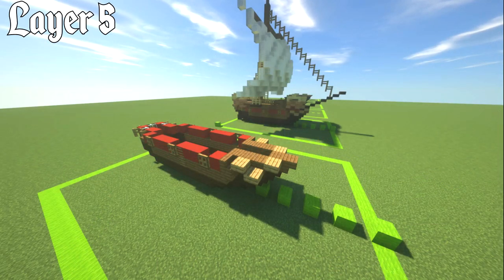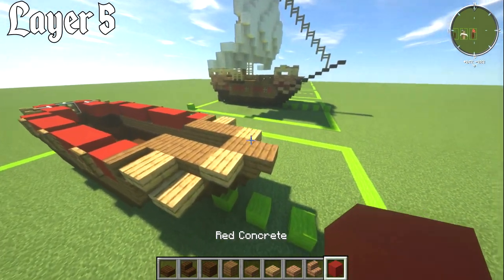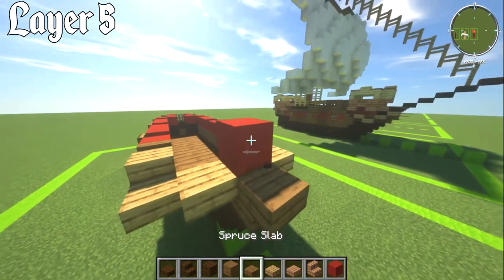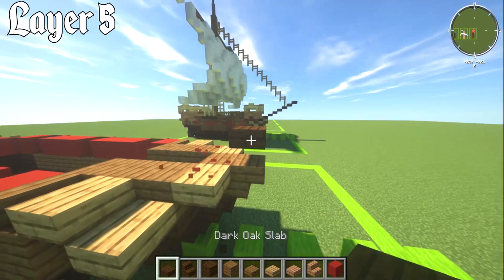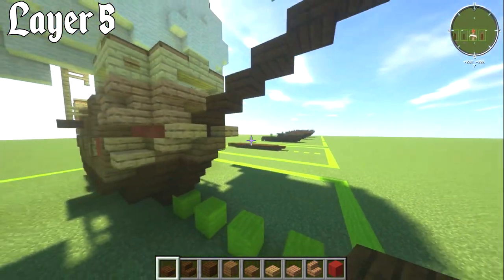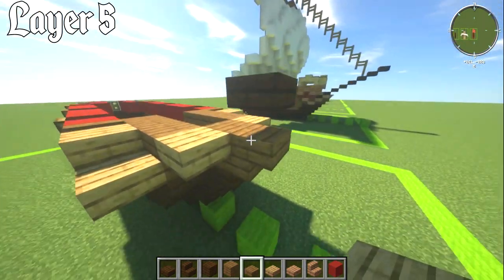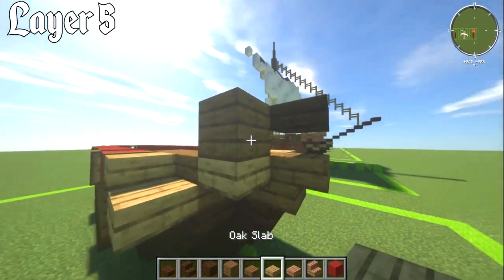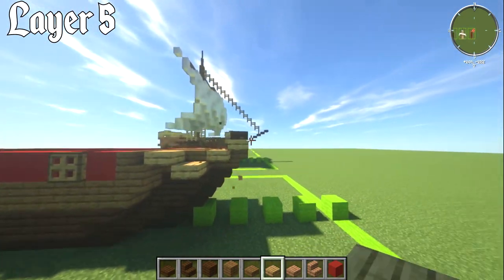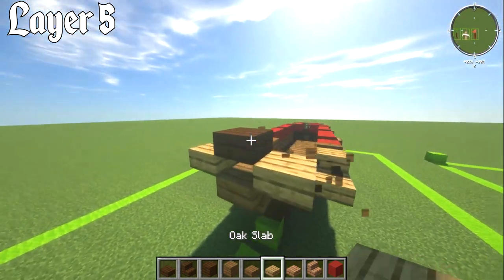For layer number five, come to the front and place a dark oak slab on the upper piece — you'll need a temp block behind it. This is part of the bowsprit sticking out. Then place an oak slab on the upper piece using the same temp-block method, creating the alternating pattern on the front.